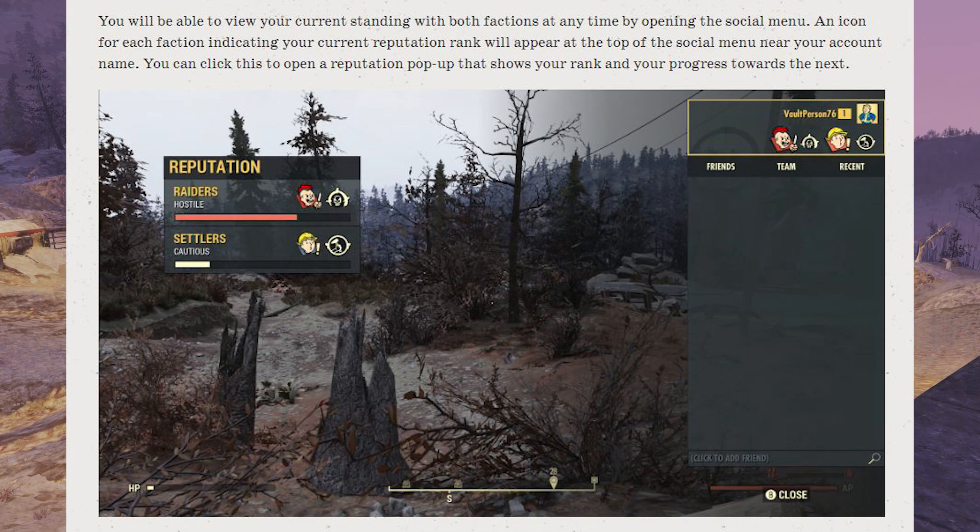You will be able to view your current standing with both factions at any time by opening the social menu. You can see there in the upper right corner an icon for each faction indicating your current reputation rank, which will appear at the top of the social menu near your account name — there they have Vault Person 76, Level 1. You can click this to open a reputation pop-up that shows your rank and your progress towards the next reputation rank. That's what you see on the left side, and obviously there's room for other factions that you can join.